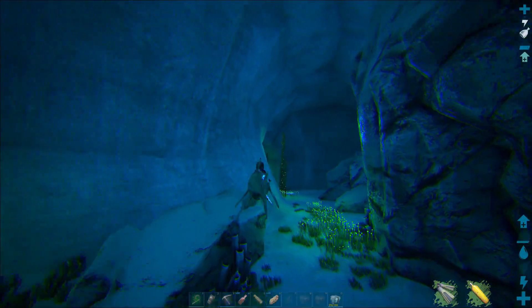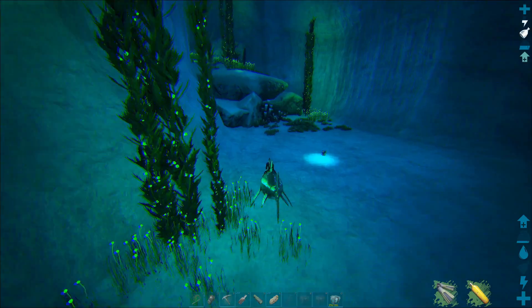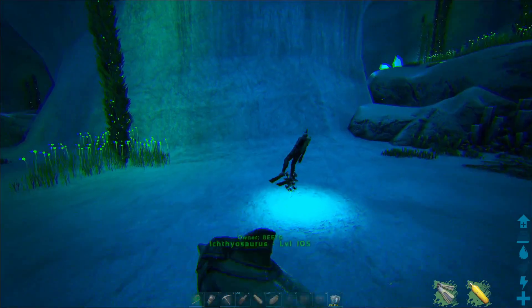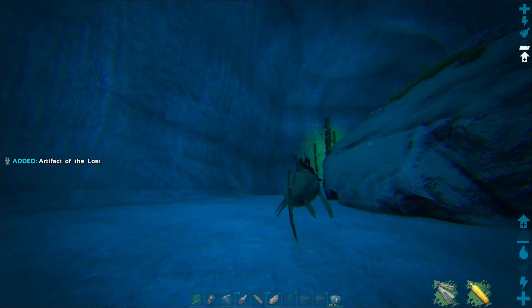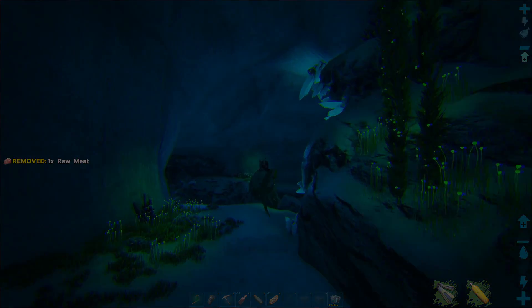I'll push forward and grab drops and show you what I get from each on this run. There are about eight drops in here so far that I've been able to count. Also to note, there is the Artifact of the Lost right here. I'll grab it just for fun. As you can see — artifact of the lost. Boom. All right, so I'll head in and grab some more drops and show you each one of them. Let's get it.